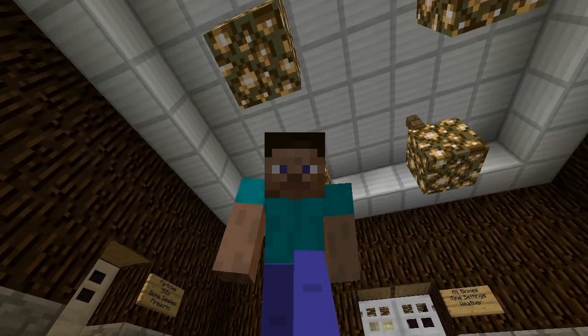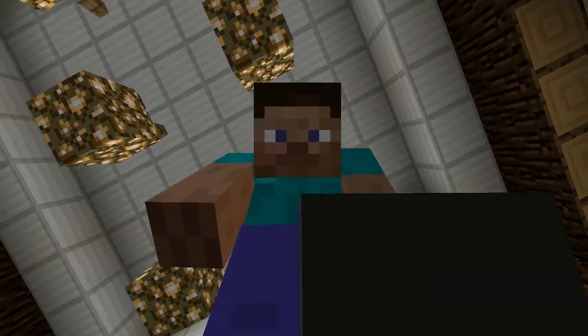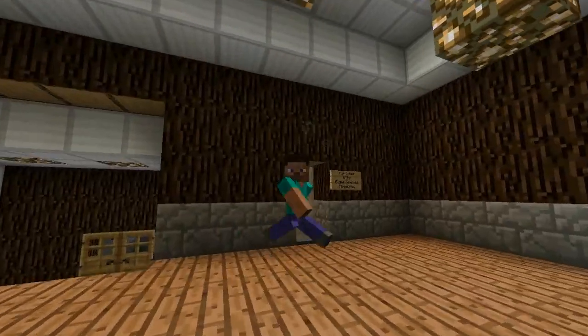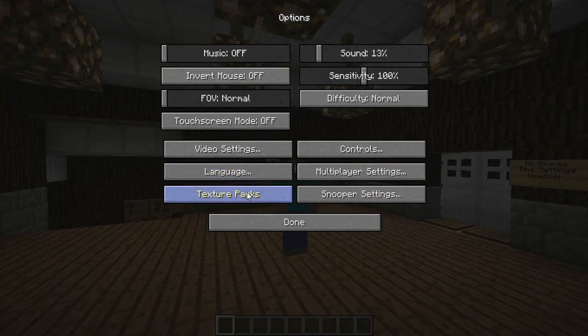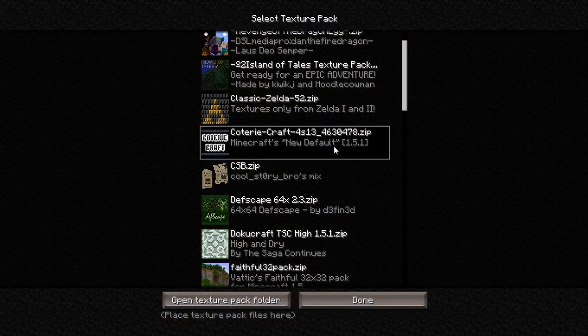Well hello there Minecrafters, thanks for coming by. We're going to be checking out another texture pack — the Coterie Craft. It was a suggestion by one of you YouTube viewers, thank you very much. It's kind of labeled as Minecraft's new default, and the creator, Captain Corn, is calling it exactly that.